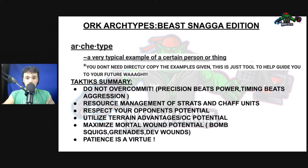Next is resource management of strats and chaff units. We are limited on chaff units typically for these Beast Snagga lists, as they do come a bit more elite and are the kind of list that crumps your enemy. Therefore, you need to be sufficiently aware of what you need to do and what is being used for what, as well as the resource management of your stratagems. Everybody knows you're going to use Ardis Nails, but when and where and who's going to get the CP reroll if you need that? Everybody on your Beast Snagga list could hypothetically use it, but there are certain moments where you're going to need it.